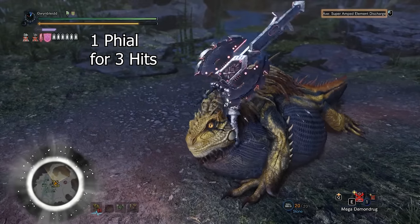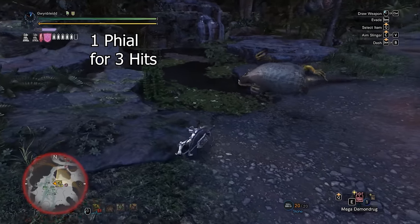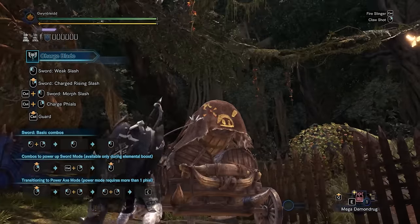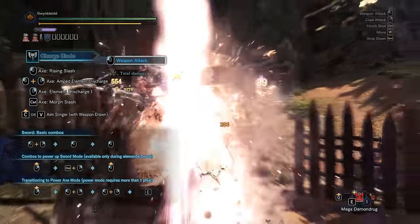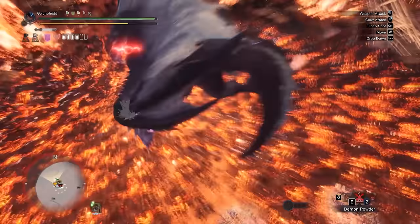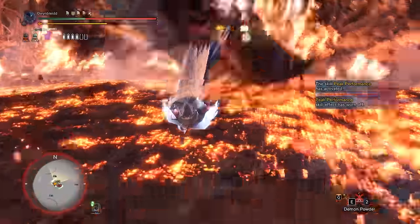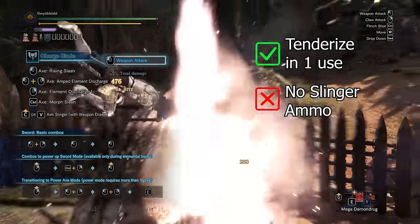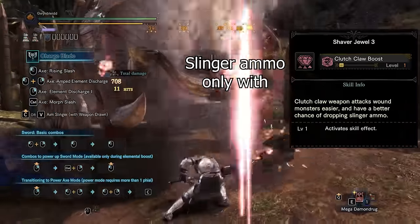The mounting finisher hits twice and will consume one phial for three hits of phial damage if phials are available. Next is the clutch claw, which is only available with Iceborne. The clutch claw weapon attack will hit twice with the sword before slicing through the monster multiple times using the axe while traveling straight down; the further it travels, the more potential hits it will do. You always end up in axe mode after this move. It will tenderize monster body parts in one use and does not drop slinger ammo unless you have the clutch claw boost skill.